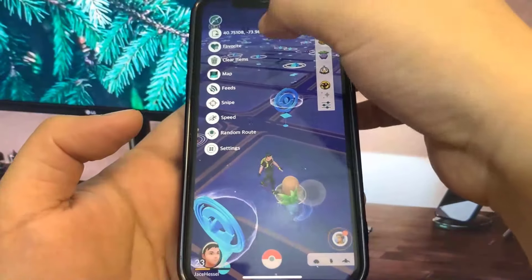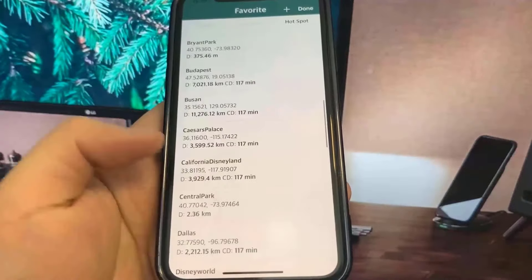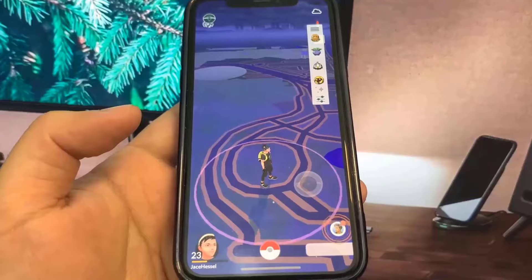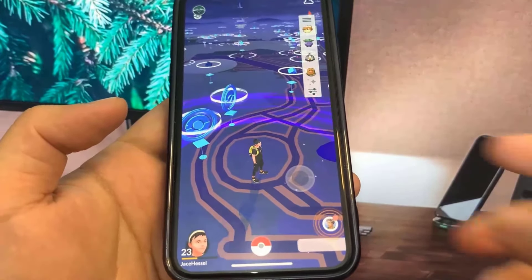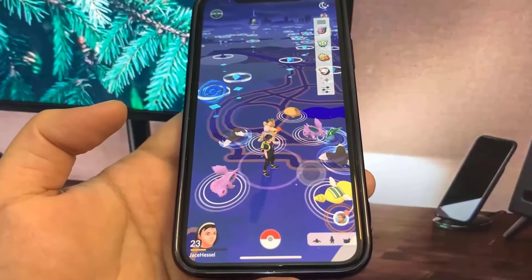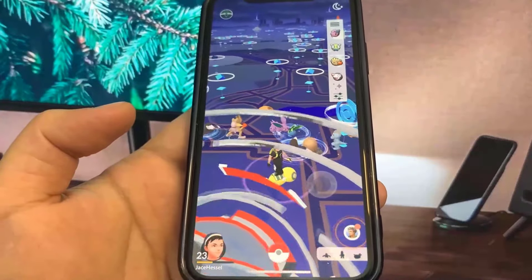There's also a favorites feature with big cities full of Pokemon — you can actually teleport to them. All you gotta do is press on the city you want to go to and it will take you there. It will take a minute for the Pokemon to pop up but they should pop up. You can also press on your Pokemon and it will take you towards it, which is pretty cool.